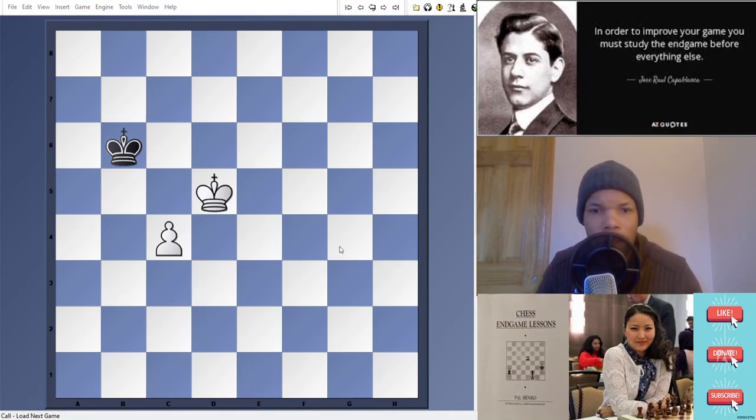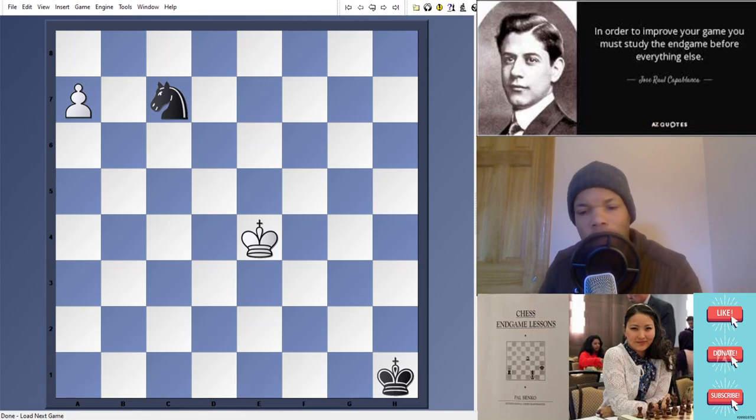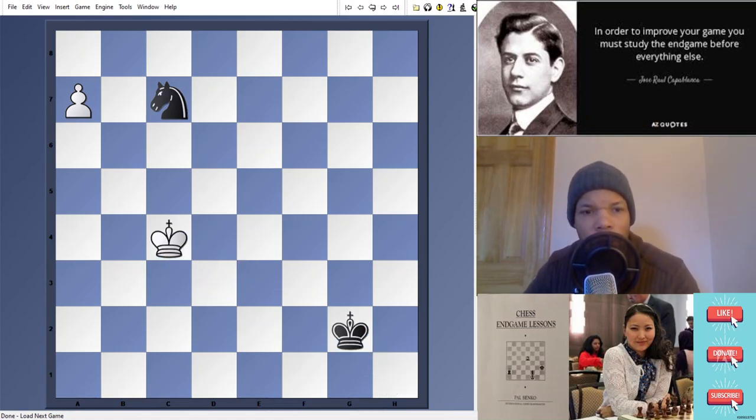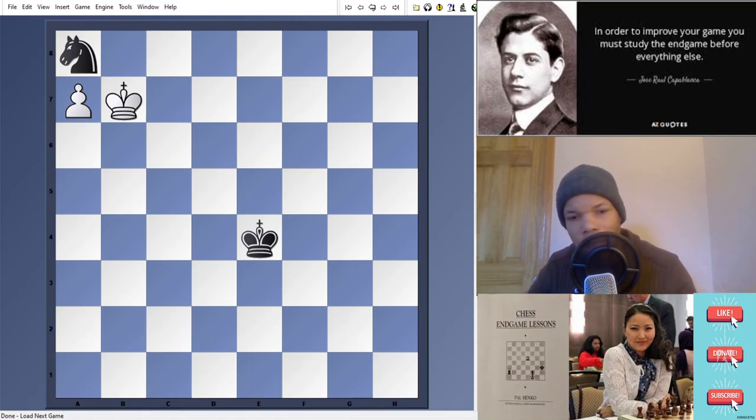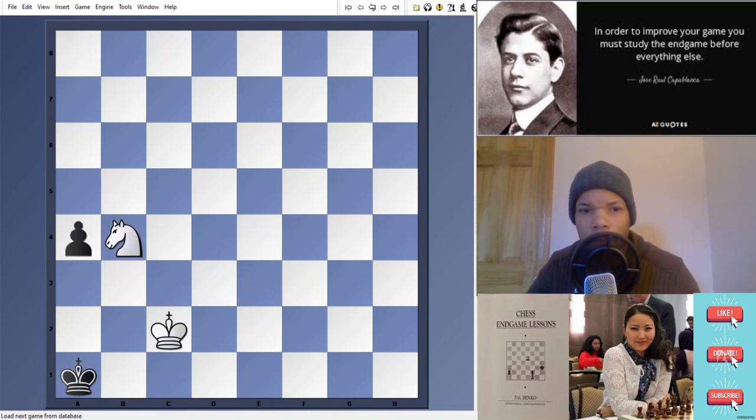Let's look at the next one — a position by Zeppler. This is a similar position to one we'll look at at the end. Again, this position shows the weakness of the knight when it comes to stopping passed pawns. In this case, the black king is far too far away to help. Basically: king d3, king g2, king c4, king f3, king c5, king e4, king c6, knight a8, king b7 — and you can see the black king is too far away. The knight gets captured, and then the promotion.